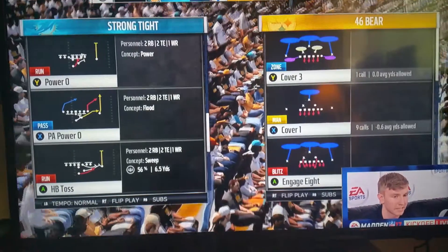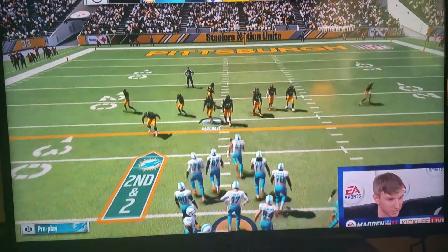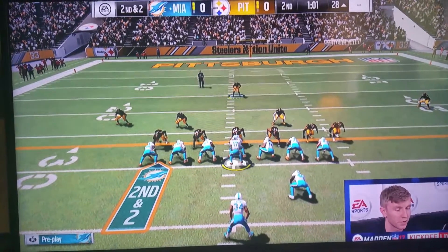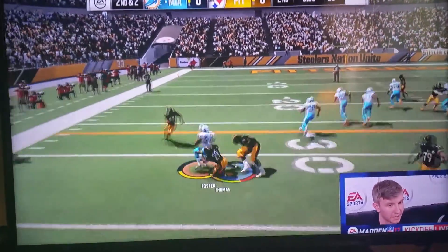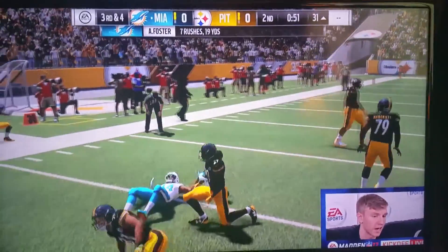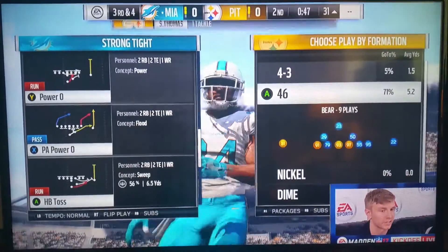There is now in Madden 17 a completely new risk to using the hit stick mechanic that wasn't there before. When I play competitively, I would always try to go for a hit stick whenever I'm in the open field. But now this year I know that I'm leaving myself vulnerable to a fake out if I go for a hit stick. So you're going to have to think twice, maybe consider how many players you have rallying to the ball when you decide whether to go for a hit stick in the open field this year.